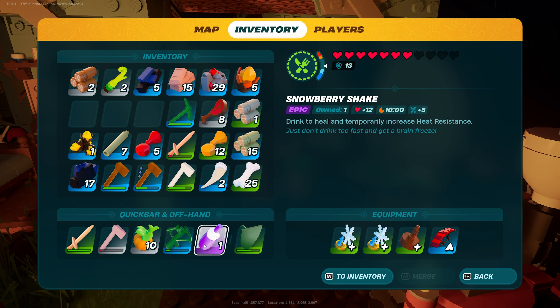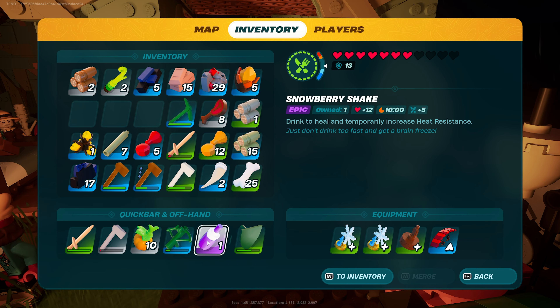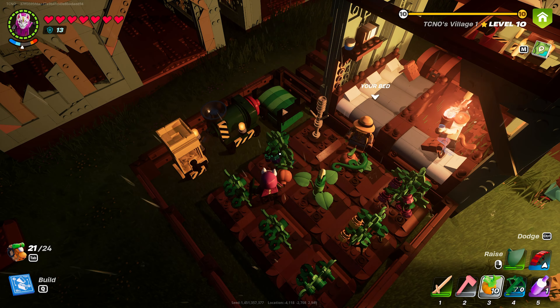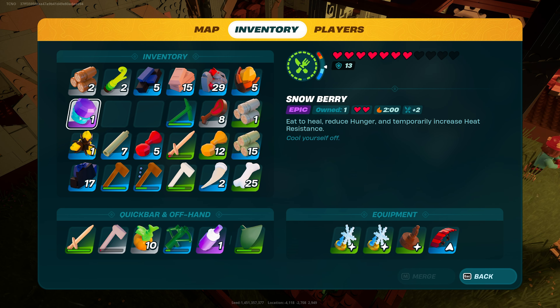You can use these charms to give yourself a permanent boost, but what you can also do is collect snowberries to give yourself a temporary boost. This snowberry shake gives me a 10-minute resistance to heat. If we were to collect the actual berries themselves — I've got a few growing in my farm over here — snowberries give you a two-minute boost in heat resistance. Eating one of these is the same as having one of these charms on my head.